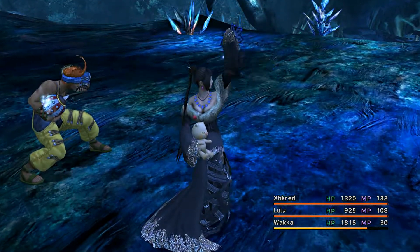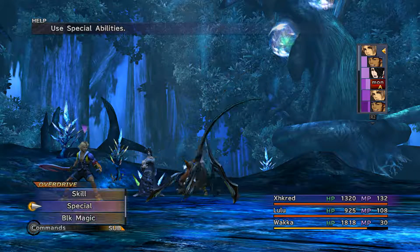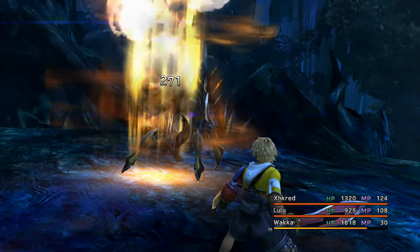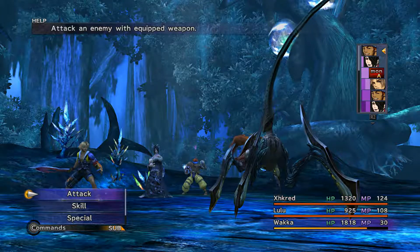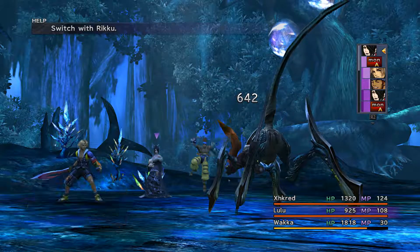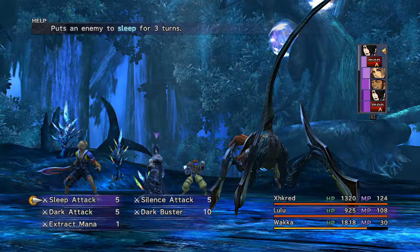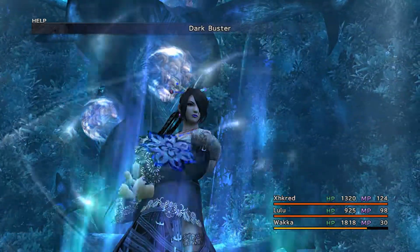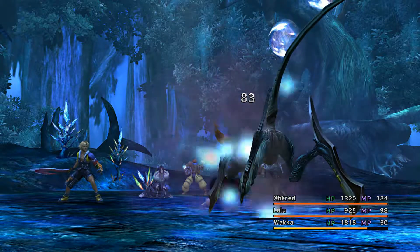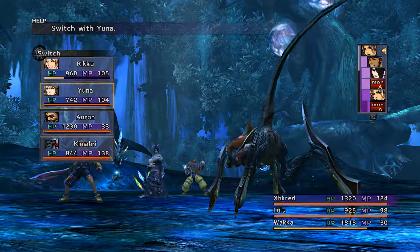I do have Dark Buster. I could have gone for that — probably should have, actually. But Lulu has such high evasion it doesn't really matter. Look at that, we're now getting into 300 damage with Titus' magic. Fantastic. I'm going to actually go for Dark Buster. This should hopefully land and give me one turn. Okay, it did. Great. So we've got one turn to switch.